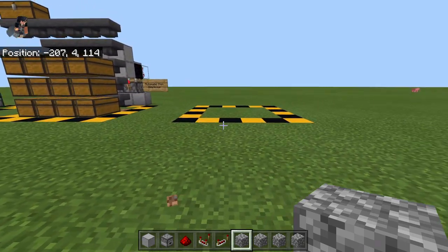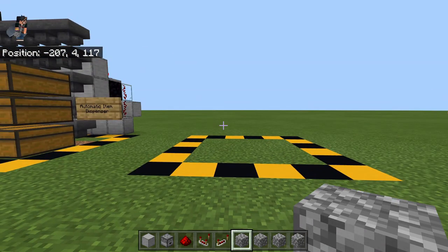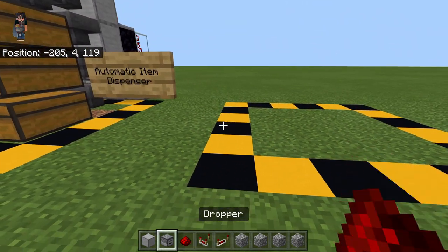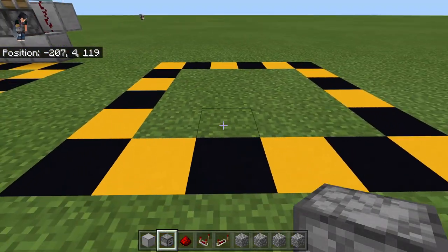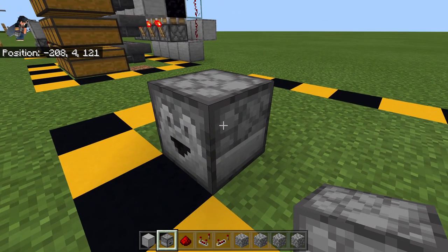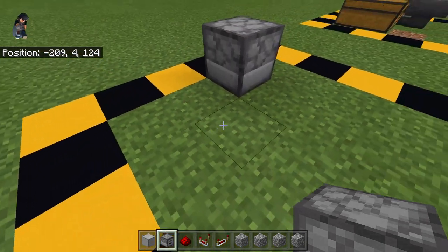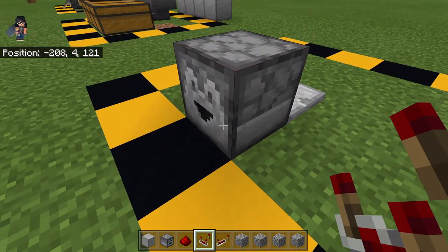This is the third circuit — pretty much the last essential one. This is the automatic item dispenser, used for our trash system. I'll show the fourth circuit later during the actual farm build. This is a dropper — I recommend a dropper rather than a dispenser because certain items like TNT would be activated and explode. A dropper is cheaper and will just drop items in item form no matter what.